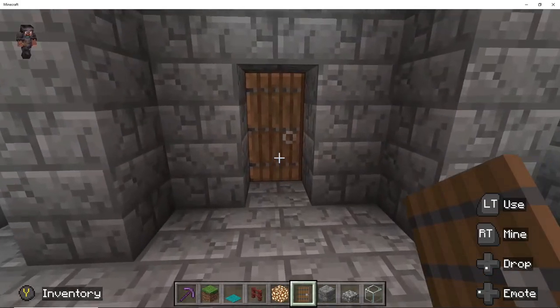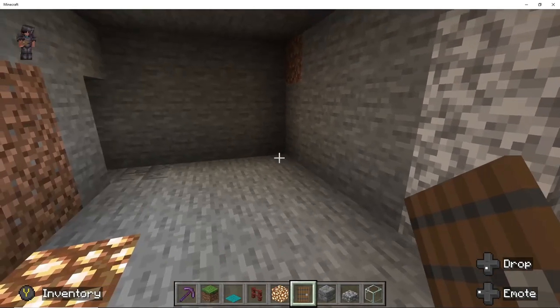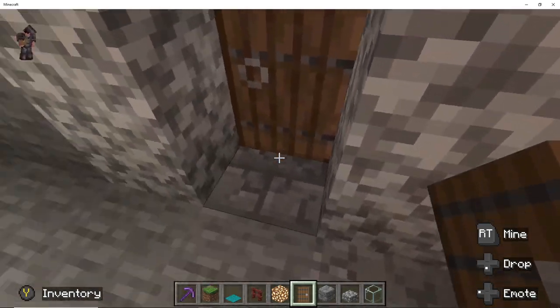So this will be the waiting area - we are going to enter here. There will be two guard rooms here that I am going to build, and the guards will tell you to wait here before you enter into the throne room.